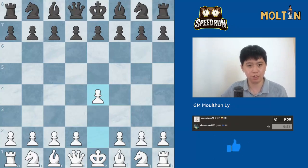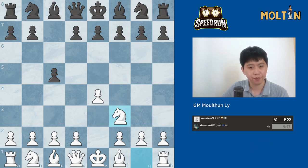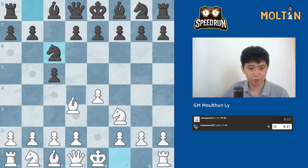Welcome back everyone, Orson here with another game in our speedrun series. We have the move point to e4 c5 and we're going knight f3 this game. Knight to c6 — so we can go for the Rosalimo, or we can also go back into an Alapin with the move knight to c3. Let's go Rosalimo with the move bishop to b5.